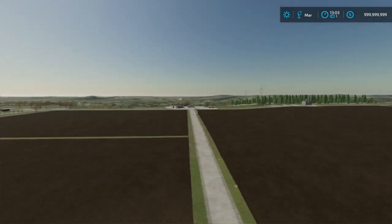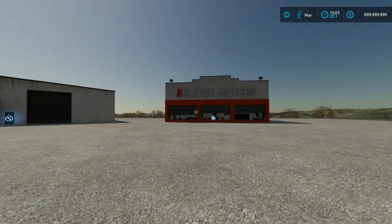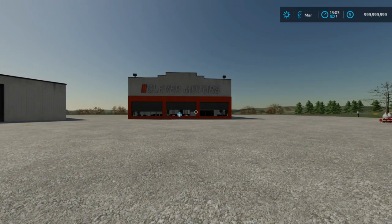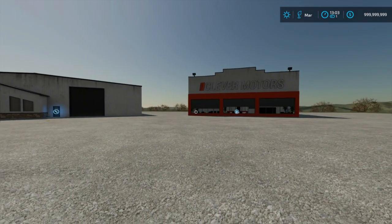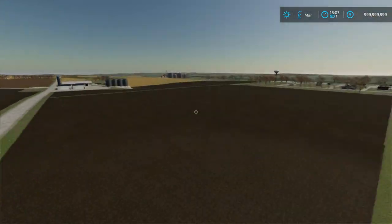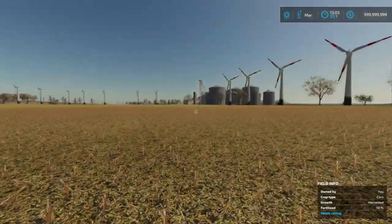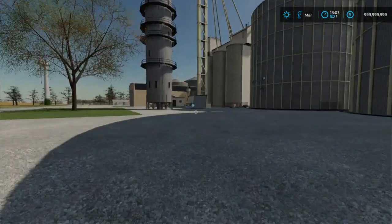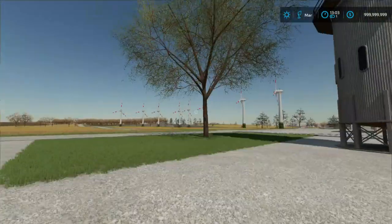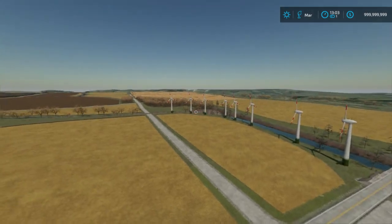I'm going to jump into Superman mode here real quick. Down here at the other end of the map is where I make all my purchases for equipment — I can get equipment, seed, fertilizer, hay and straw bales, basically anything I want over here. And then the main grain elevator that I sell most of my crops to is right over here. This is where I take 99% of all my crops that I harvest. And then I've also got some windmills up here to generate a little extra money.